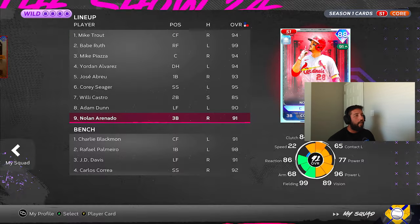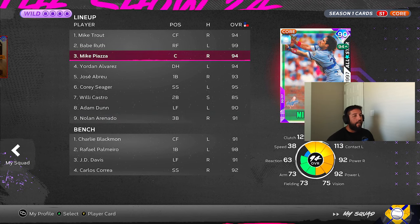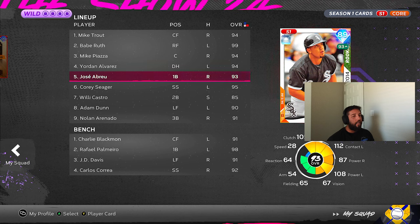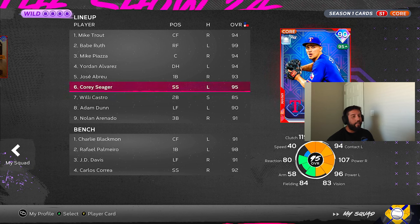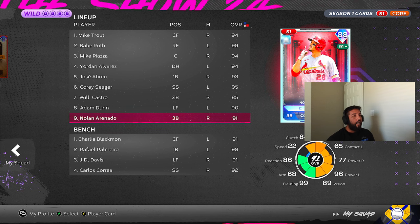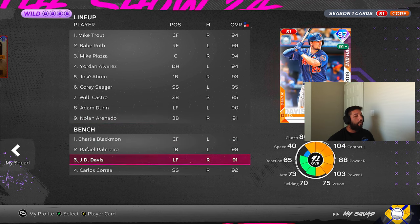We're running it at tier two and it's still gonna be very good. Trout and Babe don't fit, but Piazza fits — he gets max contact versus righties, 92 power against lefties, max clutch. Alvarez gets it too: up to 110 contact versus right, 103 power versus left, 117 clutch. Abreu also gets it: 104 contact and 108 power versus left, 105 clutch. With Cory Seager: 119 clutch, 118 contact versus right, 96 power versus left. Adam Dunn gets it: 106 contact versus right, 107 clutch, 100 power versus left. Arenado himself gets it, making him viable against righties at 108/77 — his contact is low versus lefties but power is at 96 and clutch at 84. This year you have to use him through at least the sixth inning before pinch hitting or your boost goes away. After that point we can use JD Davis or Correa.